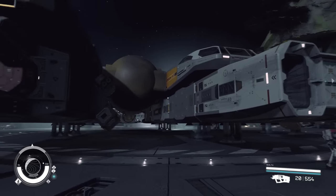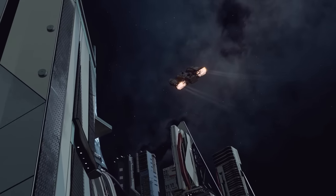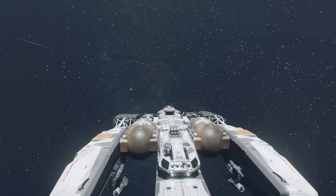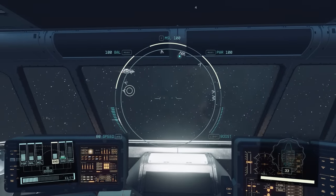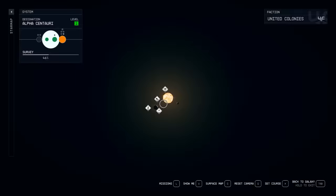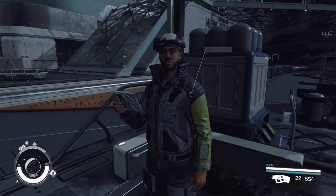The Galileo has a good crew size of four, a decent jump range, and really good weaponry. The real downside is cargo capacity — the first thing you'll want to do is increase that. All A-class ships have a positive and a drawback because they can't have everything. The Galileo can typically be found at the New Atlantis vendor.